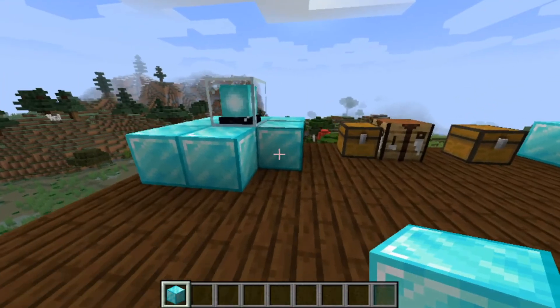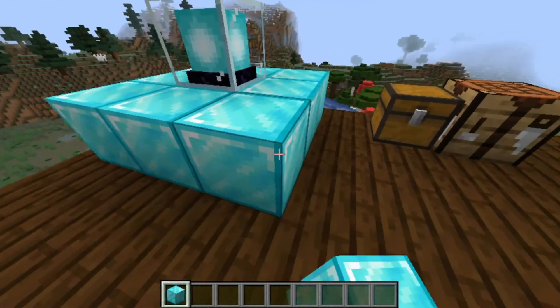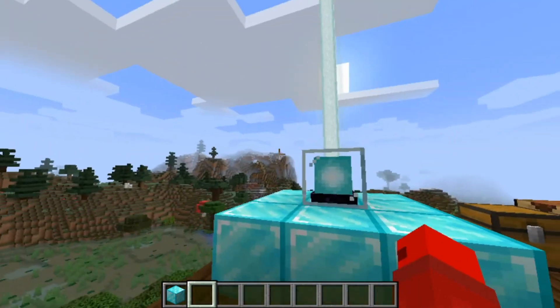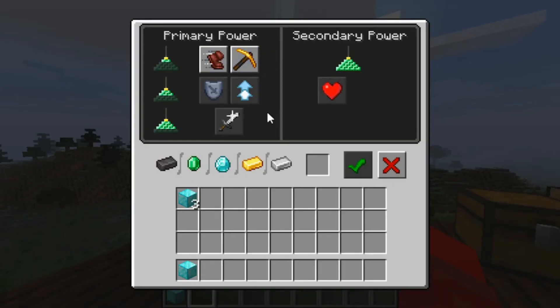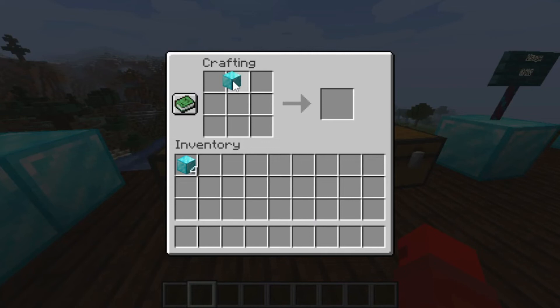First up in our usage category is the use of beacons. If you create a pyramid-like structure using at least a 3x3, going down as far as you'd like, you can activate a beacon using diamonds — pretty cool stuff. Next up, you can use blocks of diamonds to craft diamonds. It goes both ways, which can be helpful.